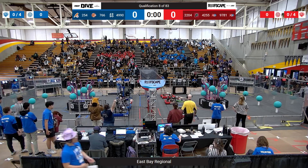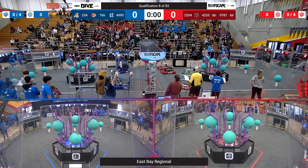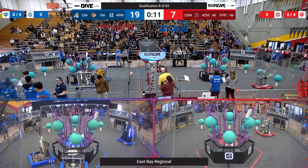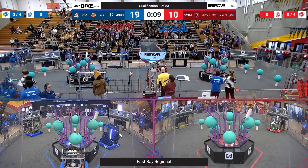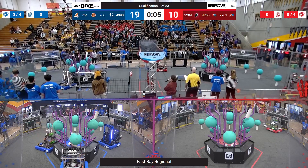Number eight, drivers behind the lines in three, two, one, go! On the alliance, all three robots start off approaching the reef. Two scored in the trough and one coral on level four, courtesy of 254.